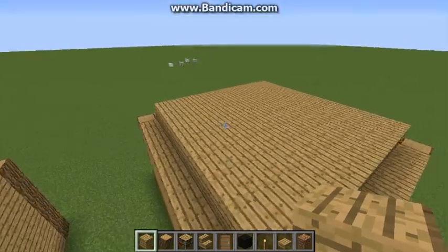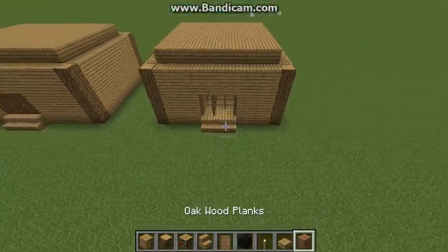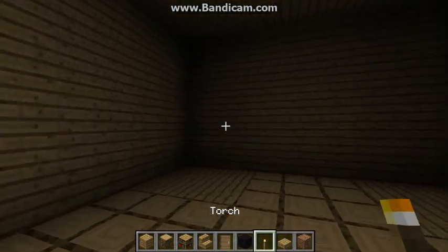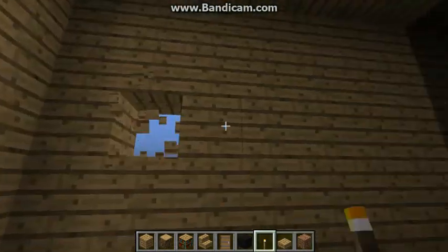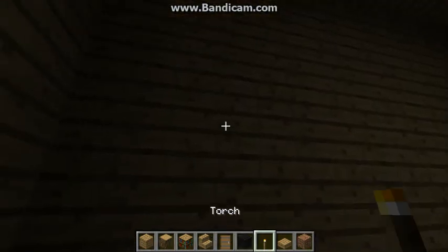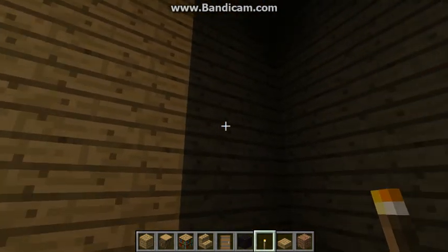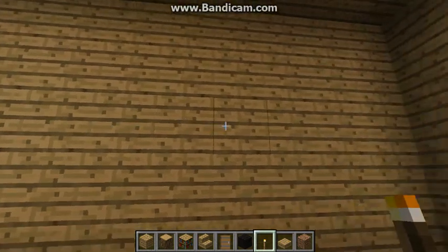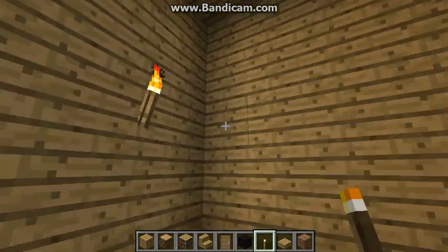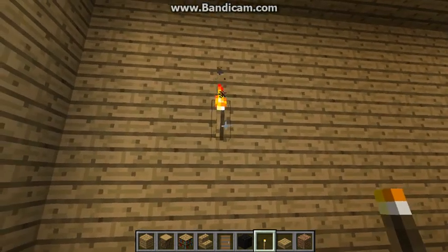Alright, now that we've added our roof, it's time to add the lighting on the inside. Take our torches and place it just like this, on all four sides, to completely light up the entire house.